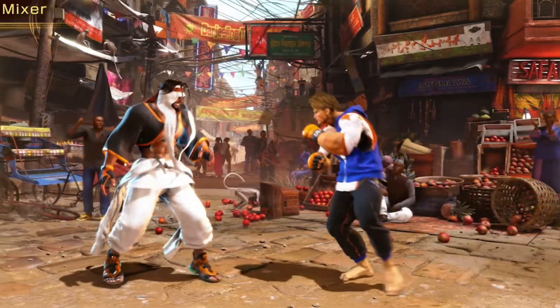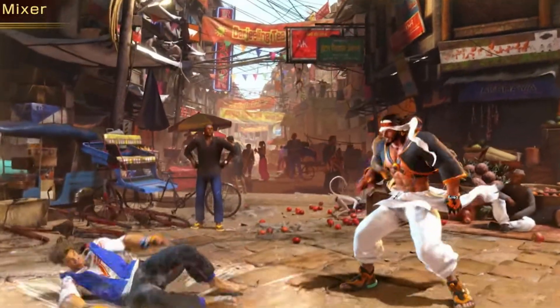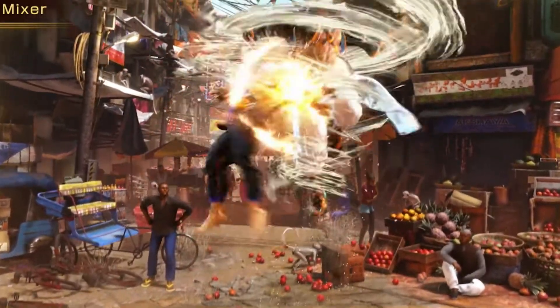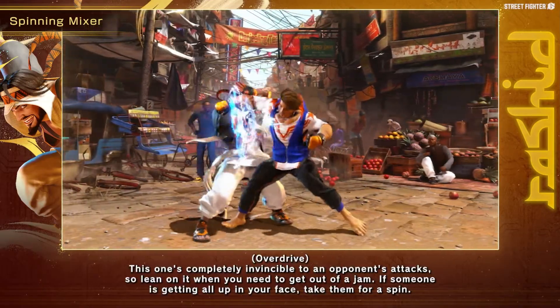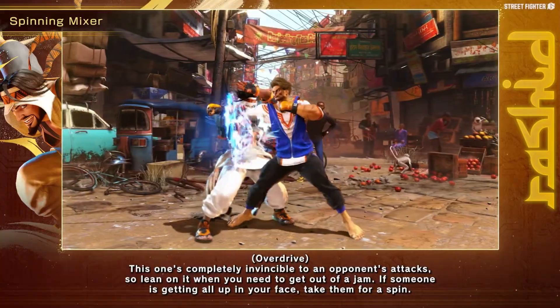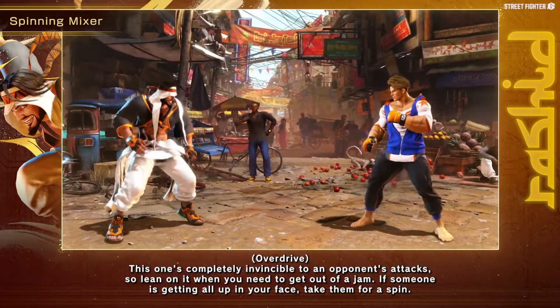The helpful text at the bottom states that this is going to be the dedicated anti-air, so you have to assume it has some sort of anti-air invincibility, which means if it can beat cross-ups, it's already the best anti-air in the game basically out of the gate. On top of that, the regular EX version of the move is fully invincible. So defensively, Rashid is doing better than a lot of the cast.